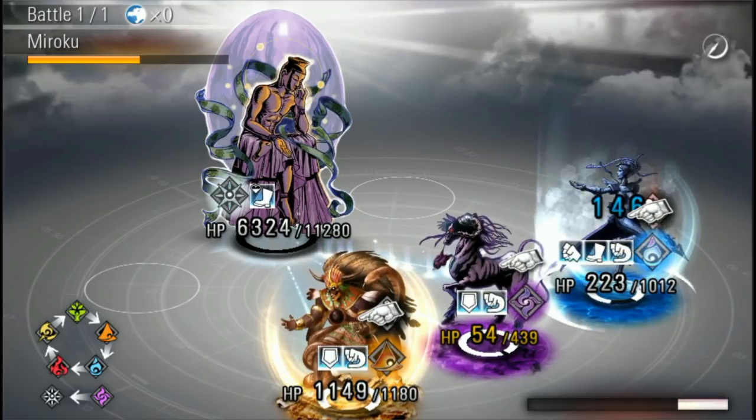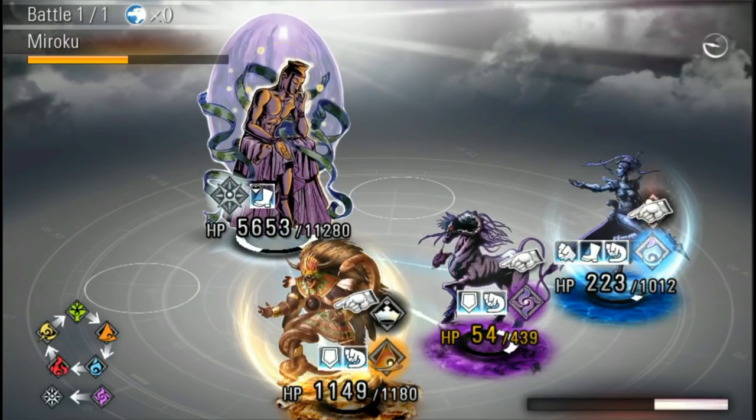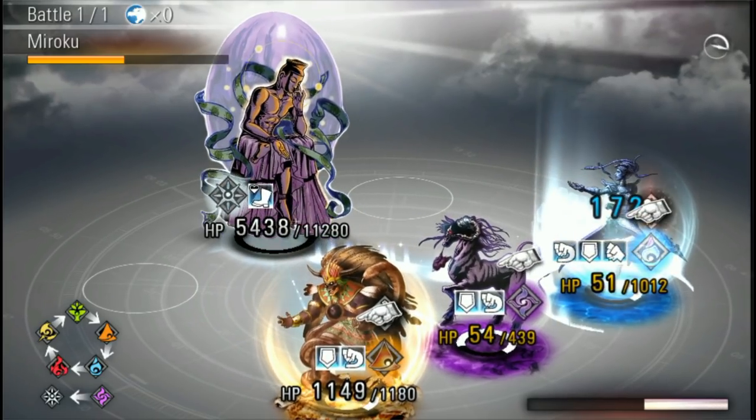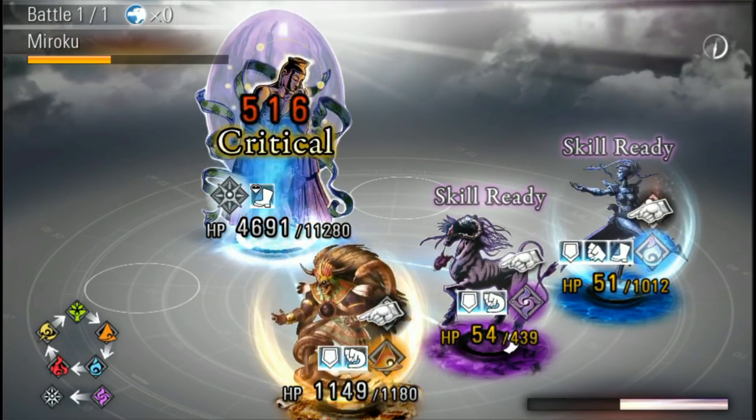Or you can spend your destiny stones. There are two special summons right now — you can get monsters or characters from the Gravity Rush series as well as Knack. I'll probably do one of each so you can see how that works.